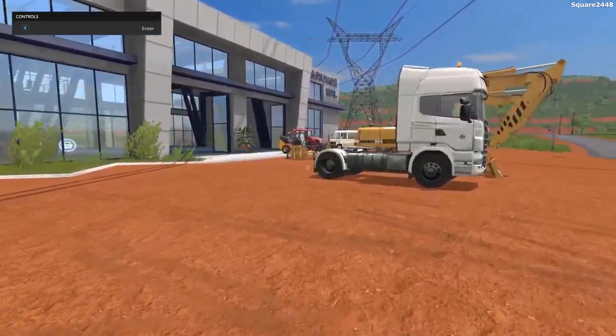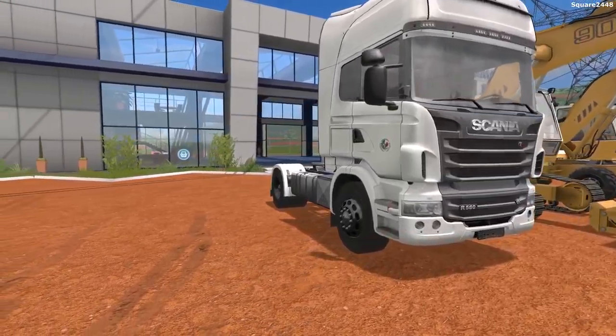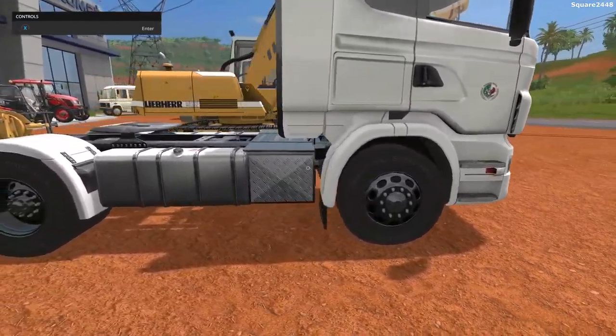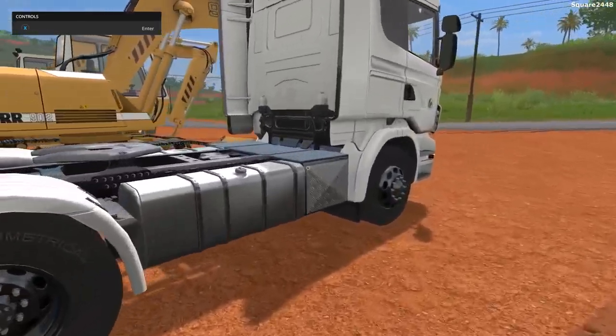Up next, we'll be taking a look at a cab-over semi. This is one pretty small semi — it is a Scania R560, which is pretty cool. I really do like this color, and it also has blacked-out wheels. Coming around to the back, there's no hitch, but you can see awesome detail on the textures.